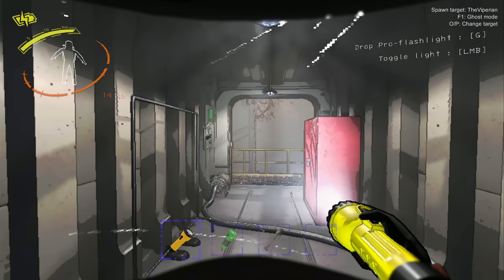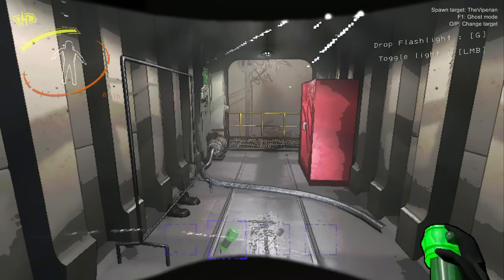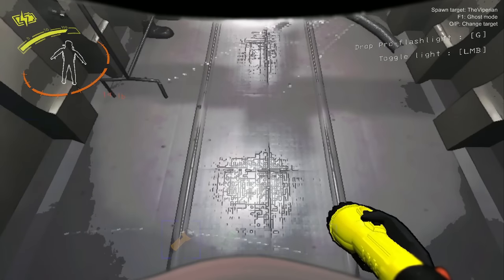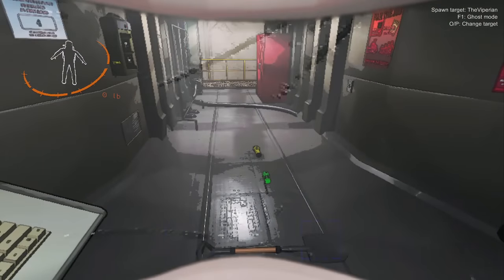Next up is one of my favorite mods as well — the Item Drop Cycler. A very simple client-sided mod that gets the job done. This allows you to automatically switch to another item whenever you drop what you are currently holding, fixing the issue of dropping an item and immediately becoming empty-handed, which can be pretty annoying. I would highly suggest getting this mod.